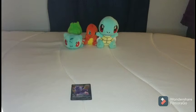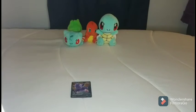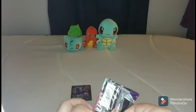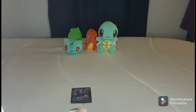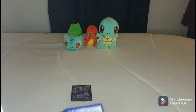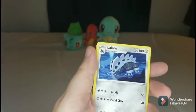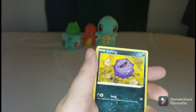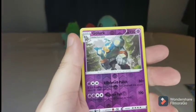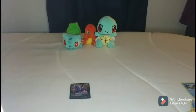One more pack. Come on, just give me one good pull besides that Slowking. Last pack — could it be the Moltres? Who knows? Electric Energy, Path to the Peak, Hatterene, Lairon, Slowpoke — to go with that Slowking — Koffing, Yamask, Snorunt, Furfrou, Reverse Holo Galarian card, and a Wailord Non-Holo. Yep, Non-Holo.